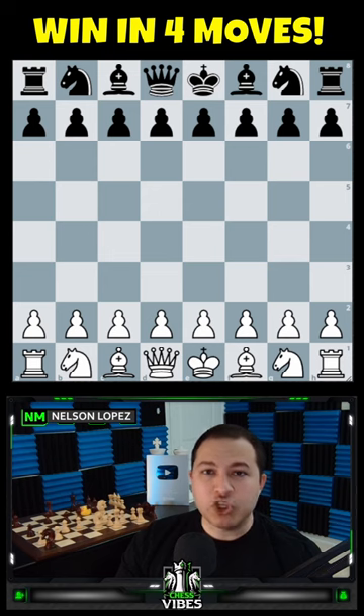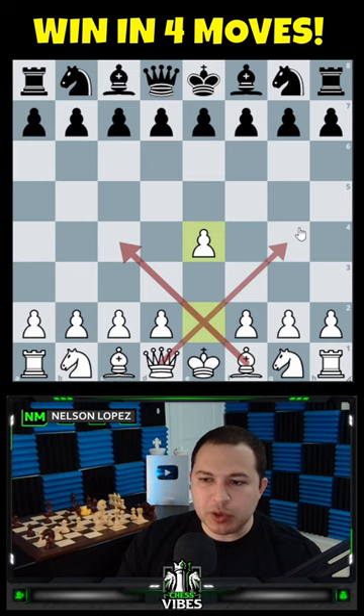Here's how to win a chess game in just four moves. Move your king pawn up two spaces to let out your bishop and your queen — you're going to need both of these pieces to deliver the checkmate on your opponent's F7 square.